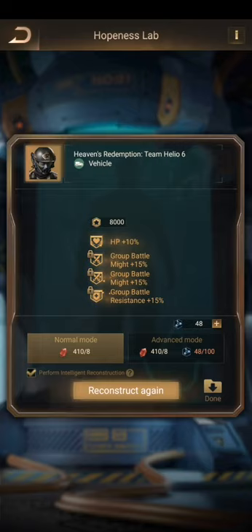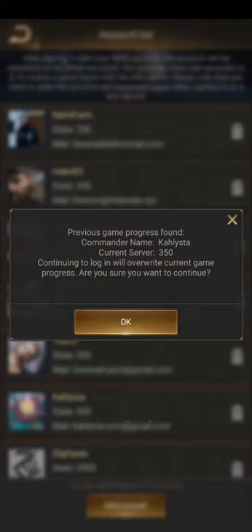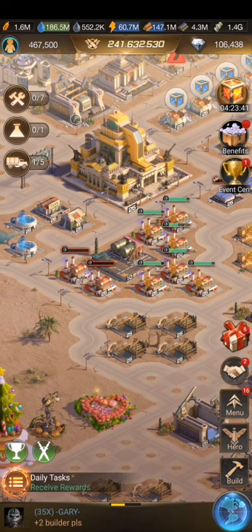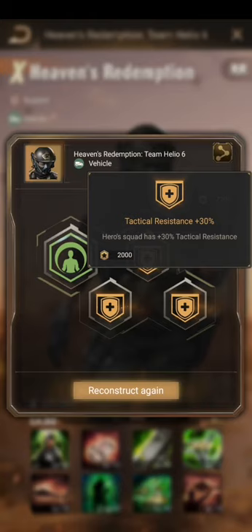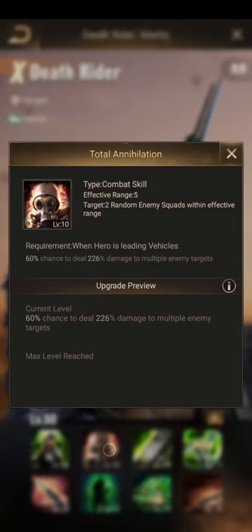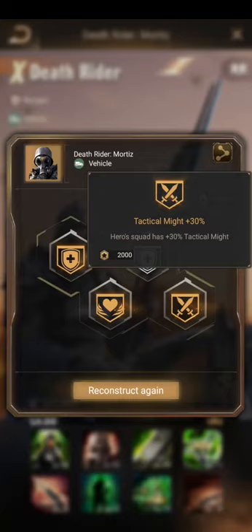On my Death Rider I kept pure might — 30% might — but it's not a group ability, it's just for the hero. It's there so it's okay. On Events Redemption, on Kali I'll show you — I kept pure resistance because it's a frontline hero. See: tac resistance, tac resistance, tac resistance, and inside I have HP and tac might.